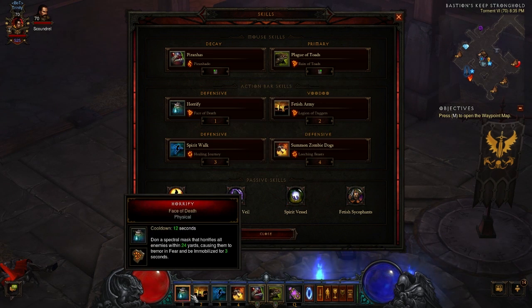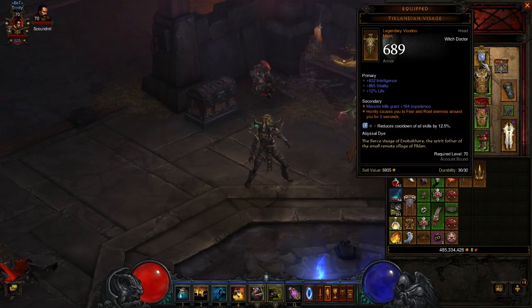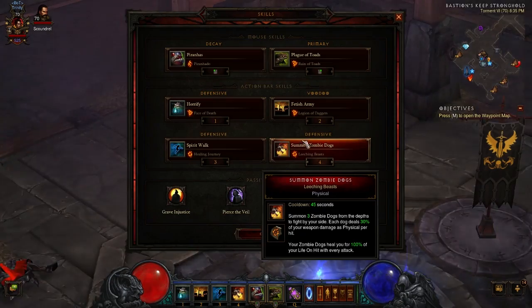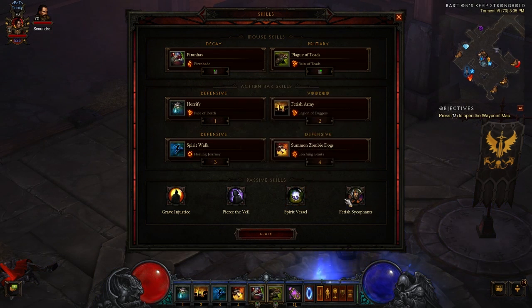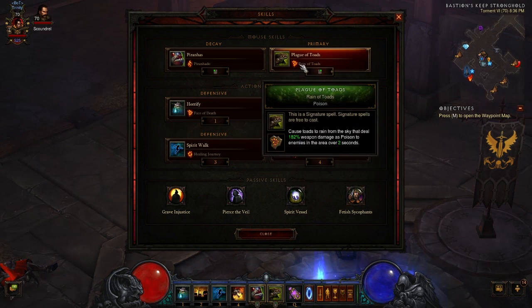Spirit Vessel also reduces the cooldown of Horrify and Spirit Walk. With this on, Horrify is on a 10-second cooldown — because the one we have has rolled six, all we need is about 50% cooldown reduction. Plus we have Grave Injustice, but in case you're fighting one enemy, that's a very good thing to have there. Fetish Sycophants gives you a chance to summon fetishes to fight by your side, and you're going to be attacking with Plague of Toads most of the time you're in there.